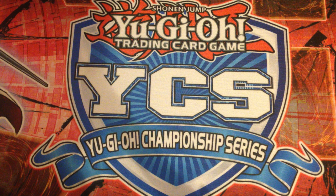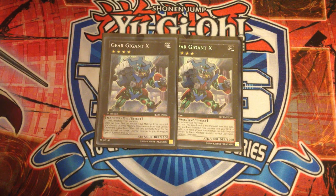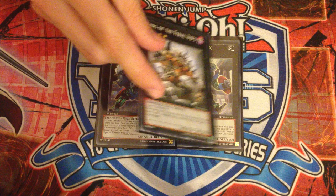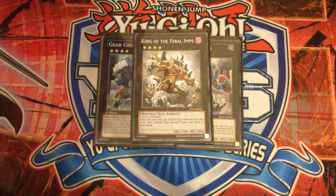Continuing on to the extra deck — I don't have a sideboard for you, but I might put one in the description. This extra deck is very up for changing; I want to cut an Xyz for a Crimson Blader but at the moment I haven't — bear in mind Crimson Blader probably should be in this extra. I'm playing two Gear Gigant X; you should never need to make a third one, two is the perfect number. Then our Xyz for reptiles is King of the Feral Imps, which is in here because it can search Kagetokage and our Masked Chameleon, giving us access to our Chameleon for level 8 synchro plays.